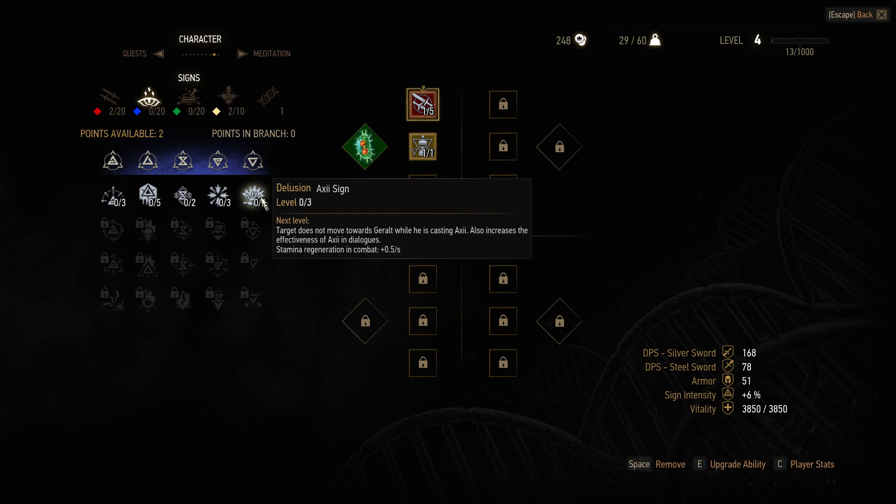What is Delusion? Next level: target does not move towards Geralt while he is casting Axii. It also increases the effectiveness of Axii in dialogue, stamina regeneration, and combat.